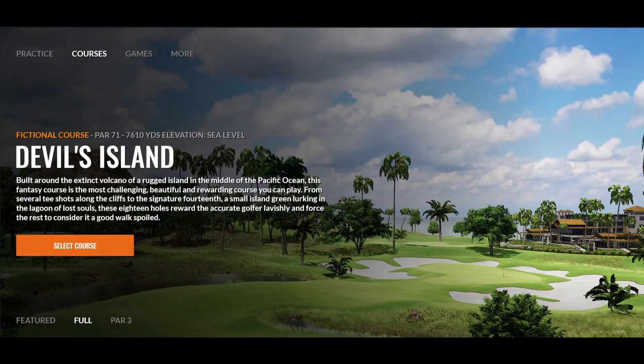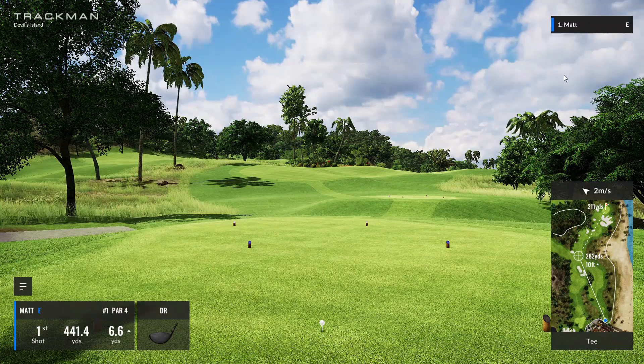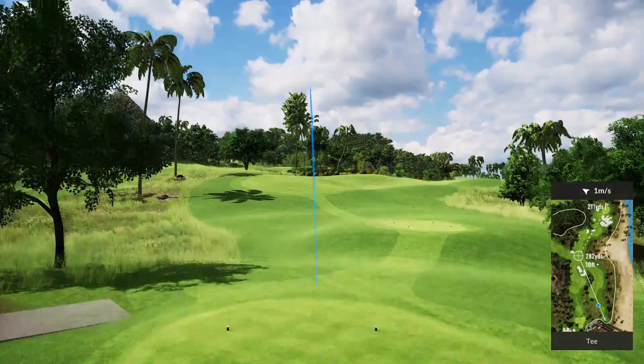Okay everyone, today I have decided to take on the TrackMan Devil's Island Front 9. So let's dig in and see what happens. Here we are on the first tee, a 440 par 4. Pretty tough looking tee shot — you can hit it 280 and still have 211 in according to the yardage markers. So we get up with driver and hope for the best.